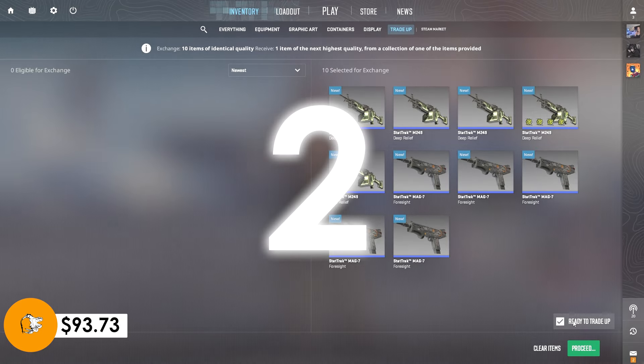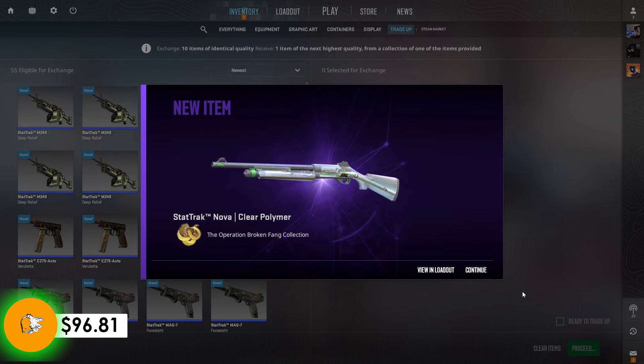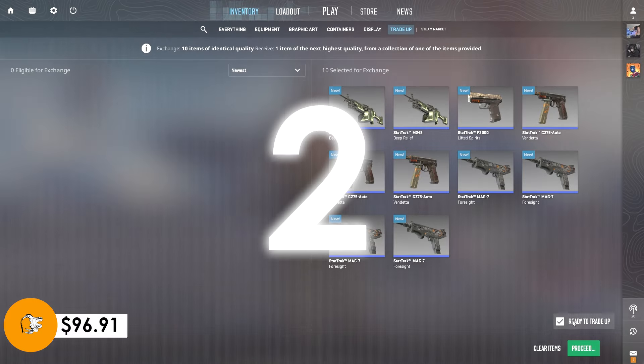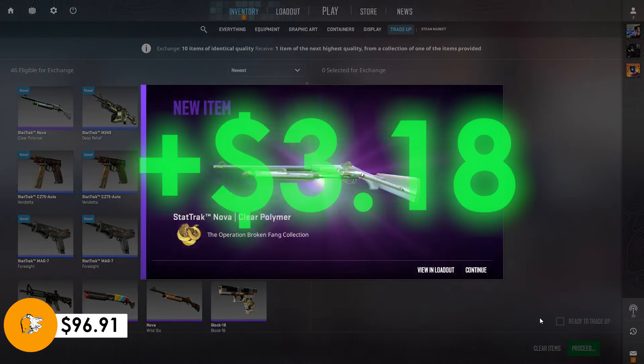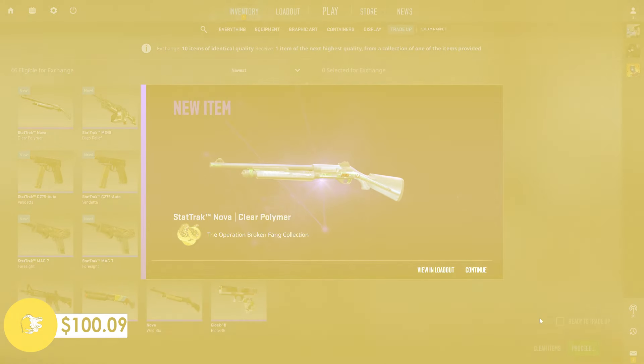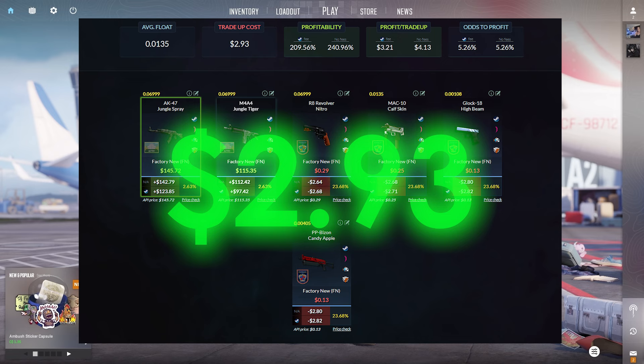We have picked up two of these trade ups. Let's try the first one and see if we can hit that AWP Exoskeleton. That is not the AWP, however $3.18 in profit — we will take it. Second attempt — that same option again, $3.18 — we will take it.